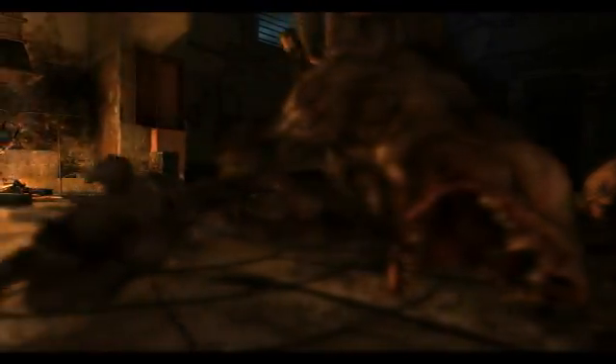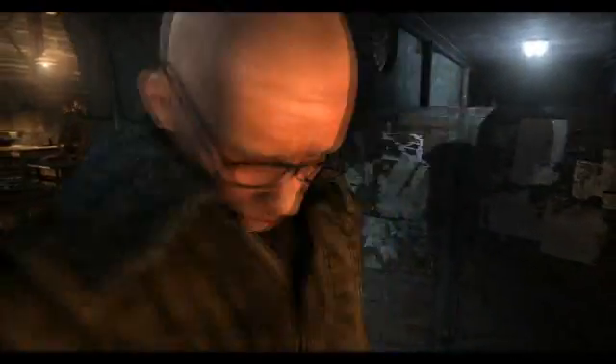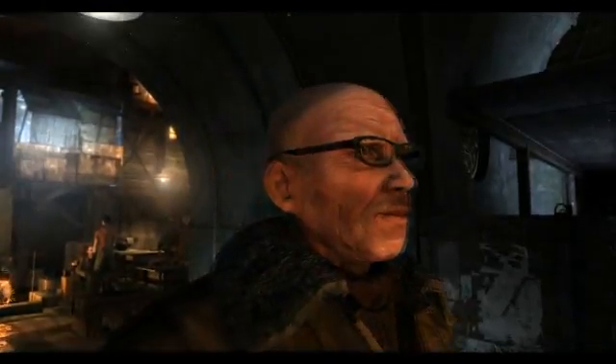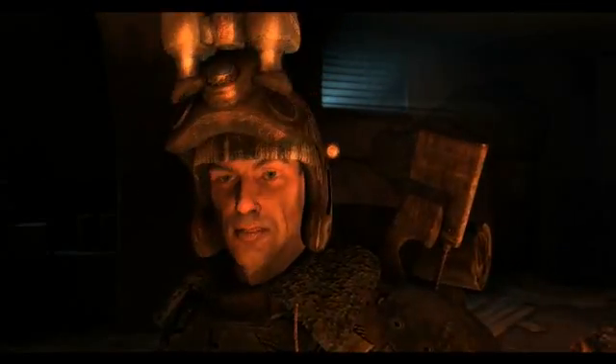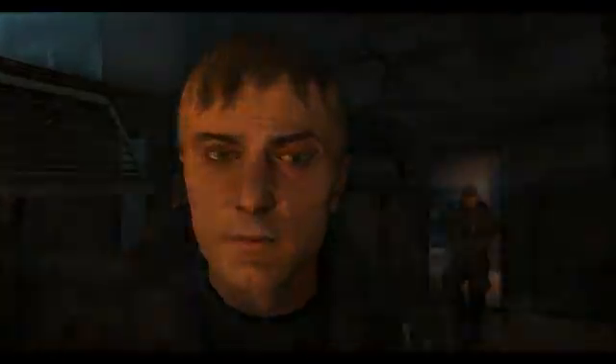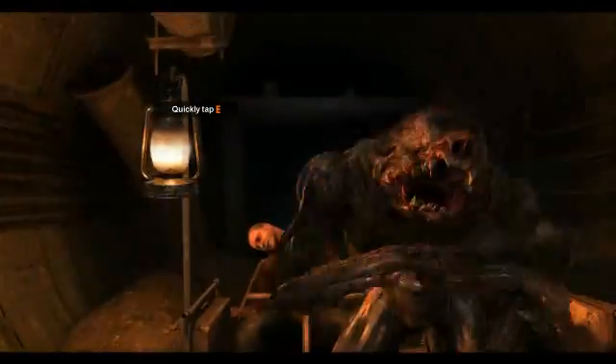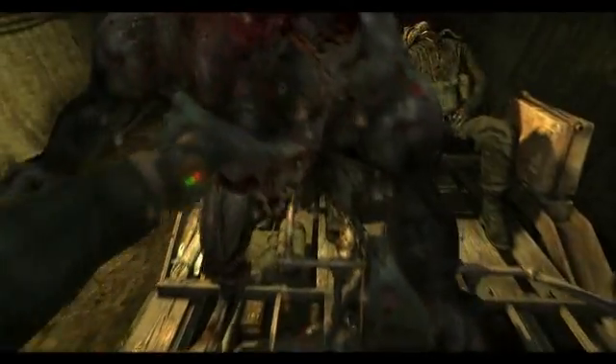What tessellation provides is a level of detail in the models we haven't seen before. As you approach these models and get closer to them, more polygons are actually being added, and they get more and more detailed. We have some very cinematic moments — there's one in particular where a monster jumps out at you, right up in your face. You won't notice any loss of detail when this happens. He's going to be inches from you as you're attacking him with your knife, yet he's going to look as real as possible.